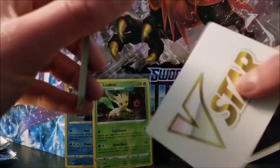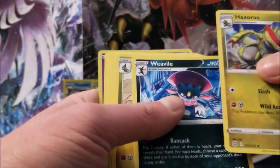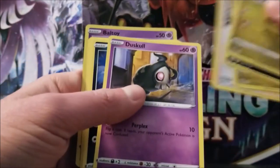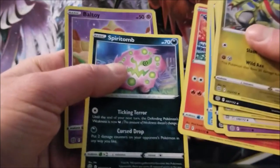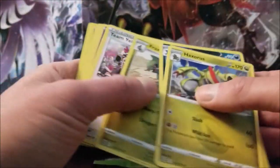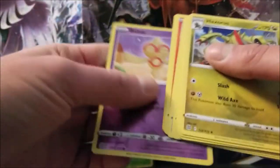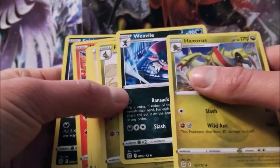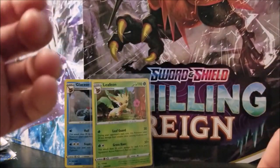So instead of a code card, you get this V star marker. Quite interesting. So Haxorus. Weavile. Fracture. Tierno's Cheer. Duskull. Sneasel. Qwilfish. Magmar. Spiritomb. Oh — wait, I think this is replacing the energy? No rare, but... oh, Haxorus is the rare. Okay, a little confusing there. Anyway, moving on.